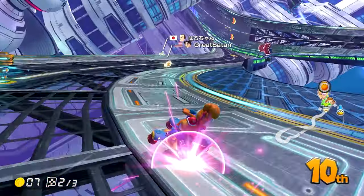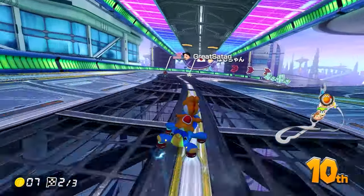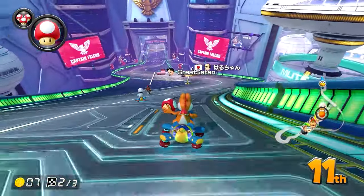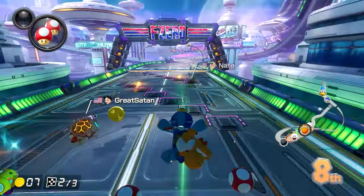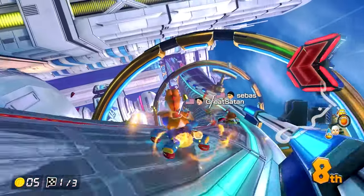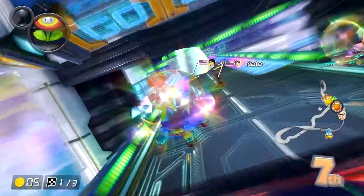Try looking behind you. It ends up being important when playing online because knowing what the person behind you has would influence your next move. If the player behind you has no items, you can rest assured that you will not be hit with a red shell before the next box set — at least from that player. If that player has a red shell and you had no protection, you might decide to let that player pass you to avoid being red shelled.